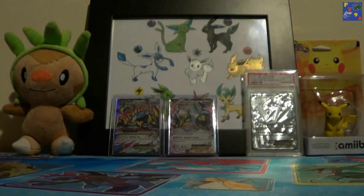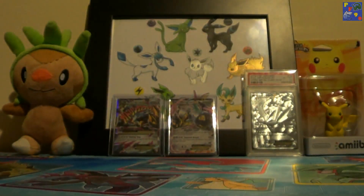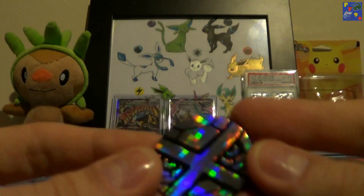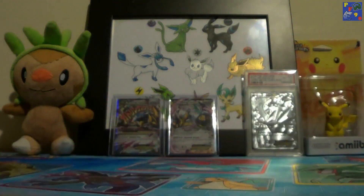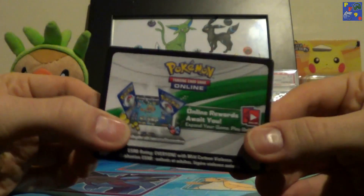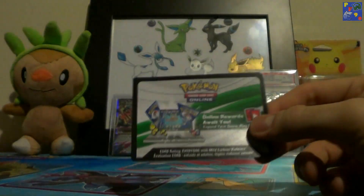You also get this Mega Metagross Playmat, which is actually pretty cool if you're a player. I may use this for future copy openings. And you also get the Metagross coin, which is really funky. And you also get a code card, which I will be giving away in my giveaway very soon, once I get all these videos uploaded.